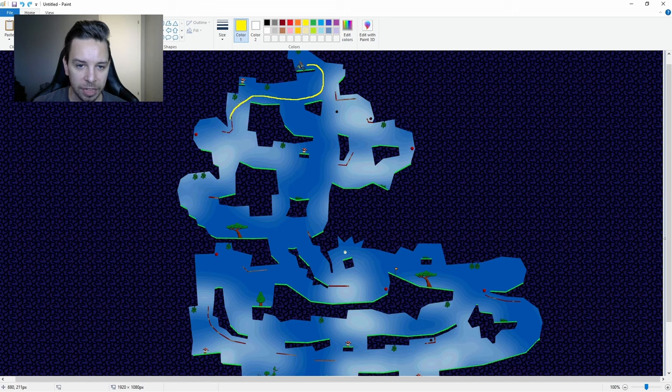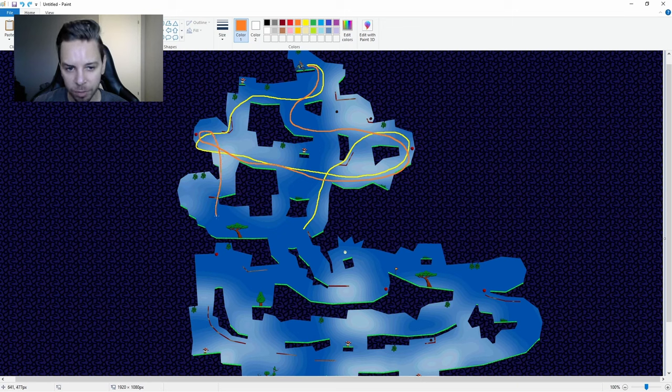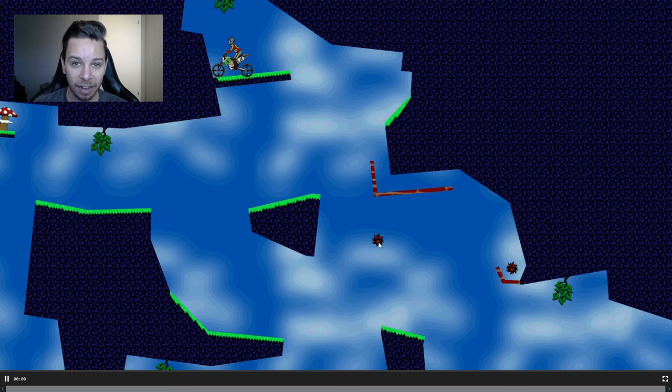You can either start by coming out to the left, grab this apple first, come all the way back to the right, maybe loop around here, use this hang, and then drop down to the bottom part of the level. Or you can do the complete opposite — start down here, use this loop, grab the right apple first, come back up for the left apple, and then either drop down here or continue right and drop down at a later stage. There's a killer you'd have to dodge if you want to make this shortcut, and also a really small platform to land on, so it might be tricky to jump straight down — instead you'd use this loop.